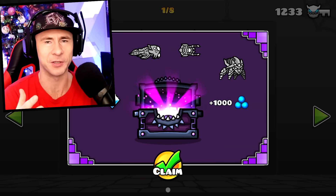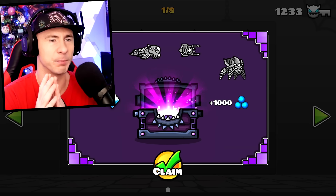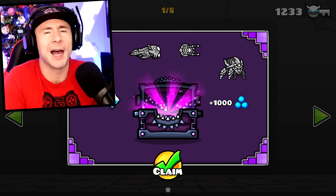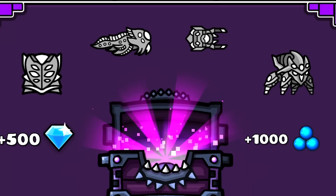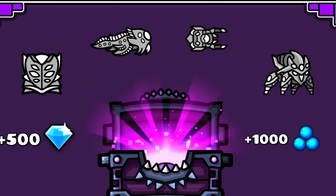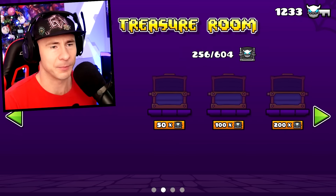These chests can be a nice booster — for example, if you need just 400 more diamonds to afford the practice music unlock, open some chests. I unlocked a whole icon set from them. So demon chests will help you out nicely.